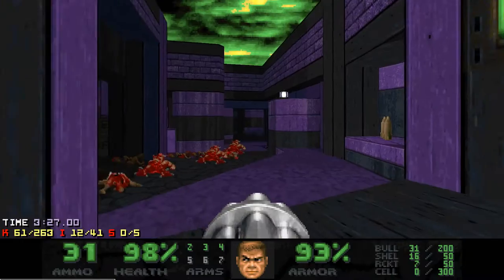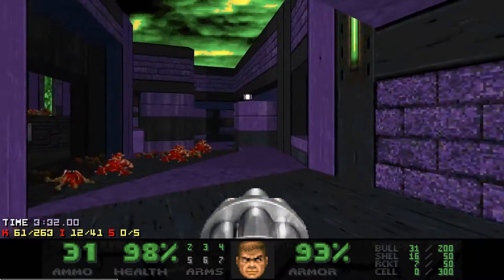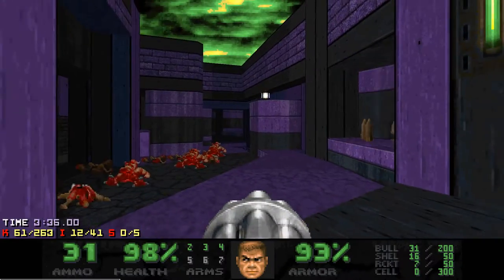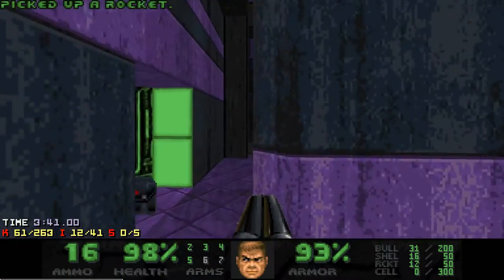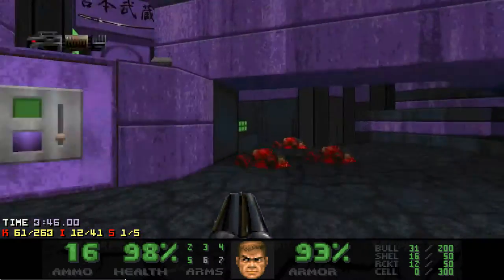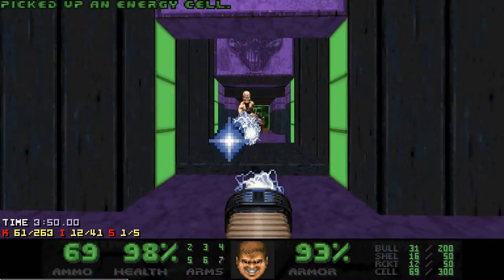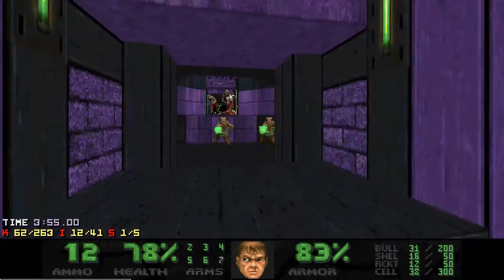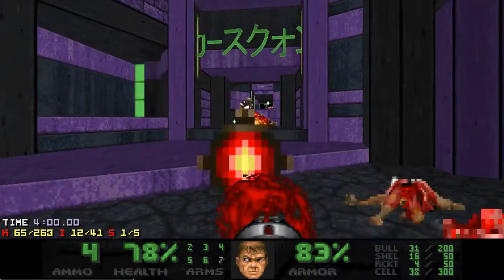To get the rocket launcher and the first secret you need to do this awkward jump. You can actually do it right at the start before opening this door, but I didn't really need it up until now. This switch opens a secret berserk — I want to just tag the secret without grabbing the berserk. Grabbing this plasma releases an arch vile along with two hell knights and two revenants. I prefer to quickly kill the arch vile with plasma and then run back here, where I have a convenient position for shooting rockets.